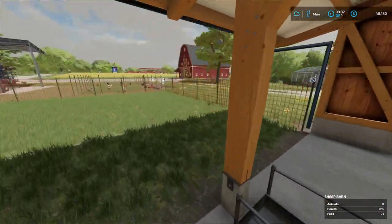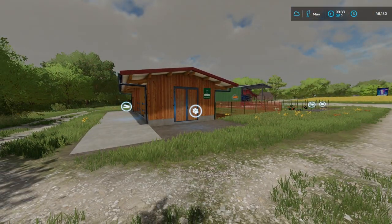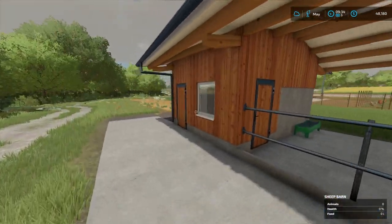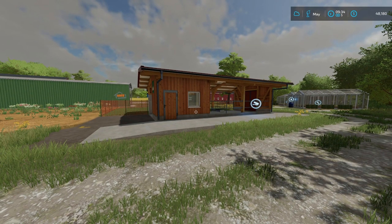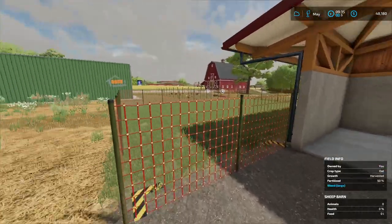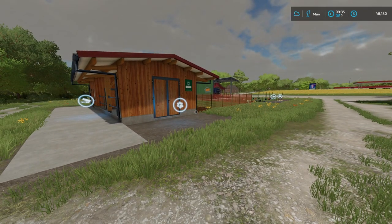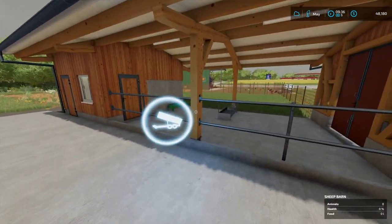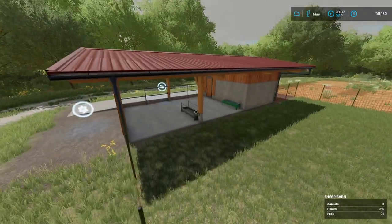I wish Farming Simulator would make it possible to have animals in much bigger places, because I'm all for free range — where sheep and cows have a big area where they can walk around, have shade, and run. They clearly can't do that here, which I'm really against. Some custom maps do make it so you can have sheep in a pretty big dedicated field area, and I wish the game would allow that — but of course this is just a game, and it would be nice if they had that detail.